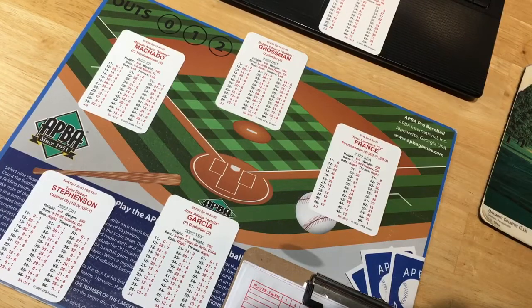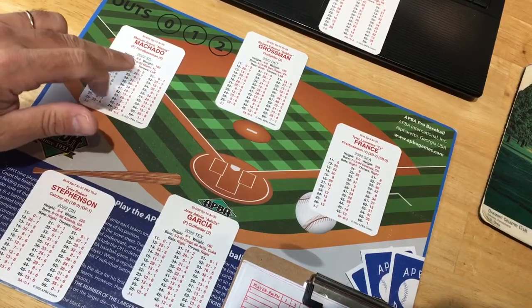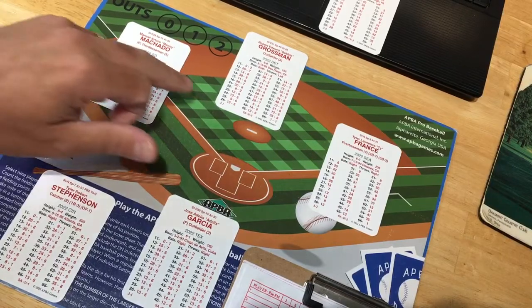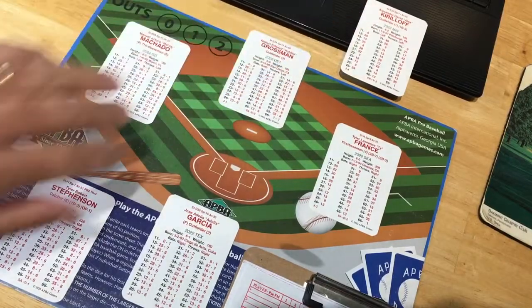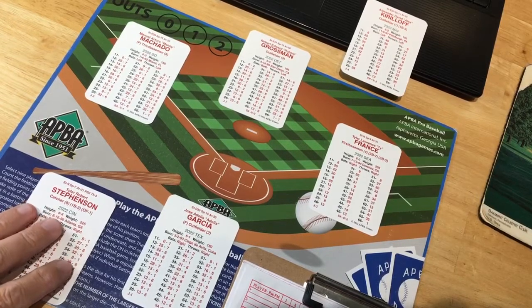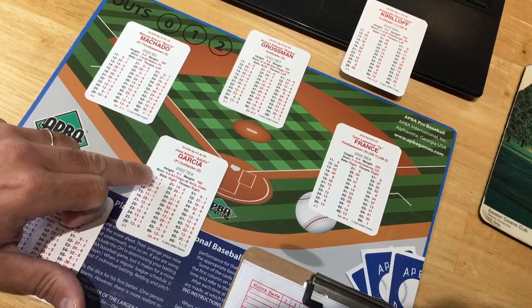The Master Game makes these situations a little bit easier if you're keeping score by hand. Let's set up a situation and run through it. We have the 2022 projection cards. Manny Machado is the runner on third, Robbie Grossman from the Tigers on second, Ty France from the Mariners on first, and our right fielder is Alex Kirloff from the Twins. Defensive catcher is Tyler Stevenson.